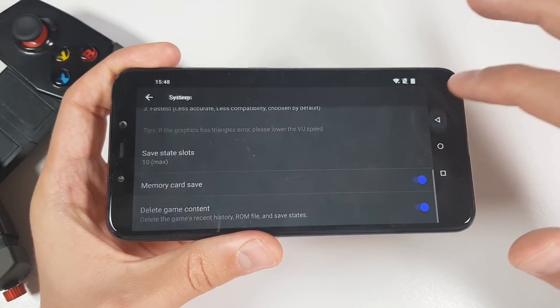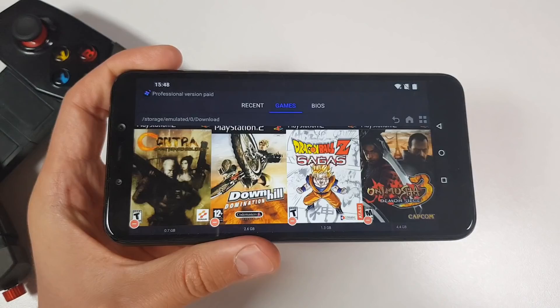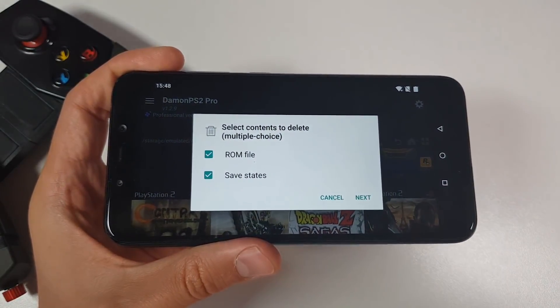They will fix the graphical texture bug within two months — that's the bug I've been waiting for. They previously said a month and a half but delayed a full month. Anyway, good news: a lot of people said they'd abandon this emulator, but they just released version 1.2.9, debunking that. Let's begin with gameplay.